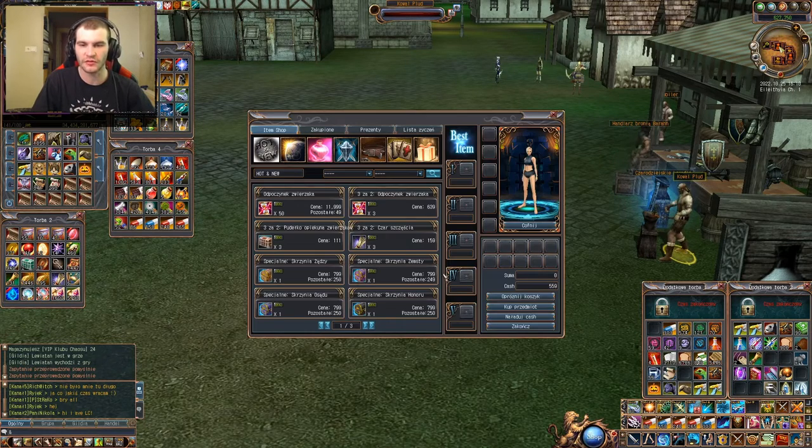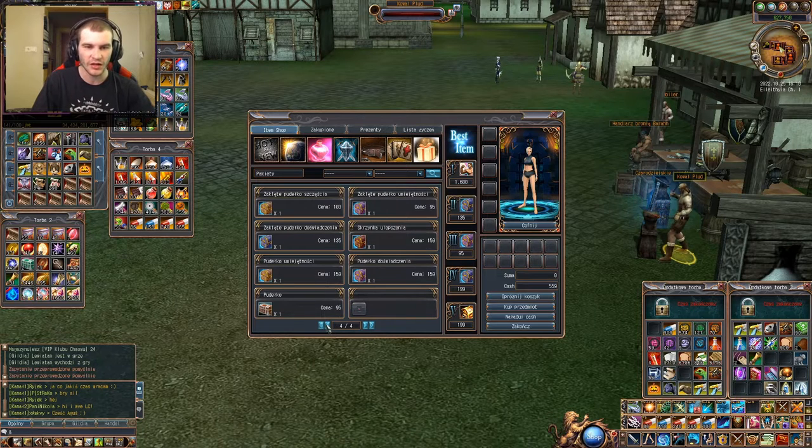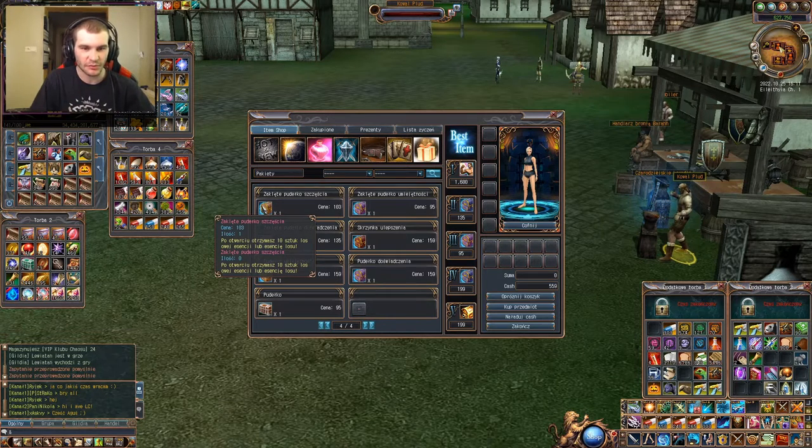Wchodzimy sobie w item shop, zakładka pakiety, tam gdzie skończyliśmy. I teraz kolejny jest: Zaklęte pudełko szczęścia za 103 cashu. Kupujemy sobie to.